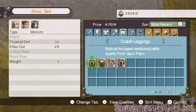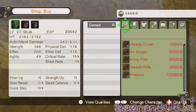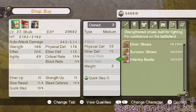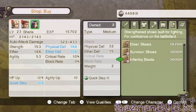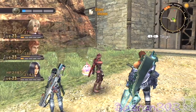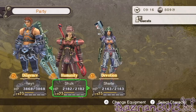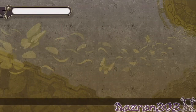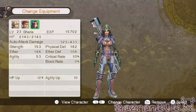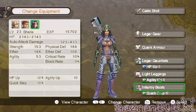Health bottoms and quark leggings. I'll get her the infantry boots I think. That's all I have — come back soon! They look the same but they're much better.